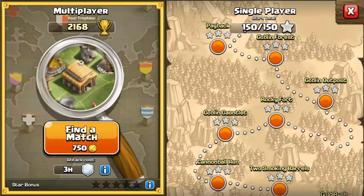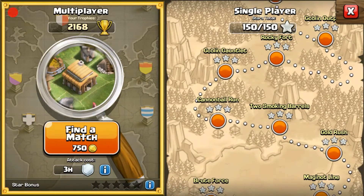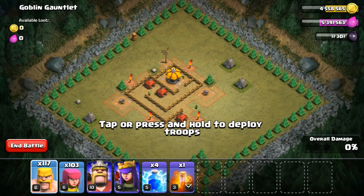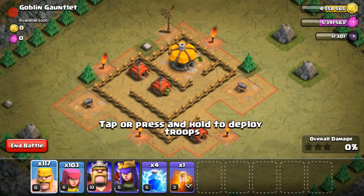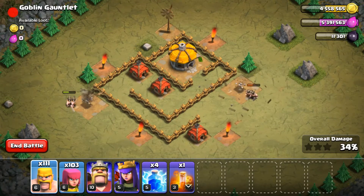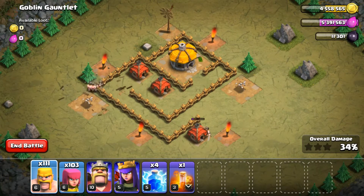Since we did the first levels from Payback all the way to Rocky Fort, we are now on Goblin Gauntlet — number five in the campaign. We have our Barge like always. Since there's no time limit in campaign, we can take as long as we want. We have one cannon on the right and one cannon on the left, so to take those out, put three barbarians on each side. One barb on each side will take as much damage as possible while the rest go in.